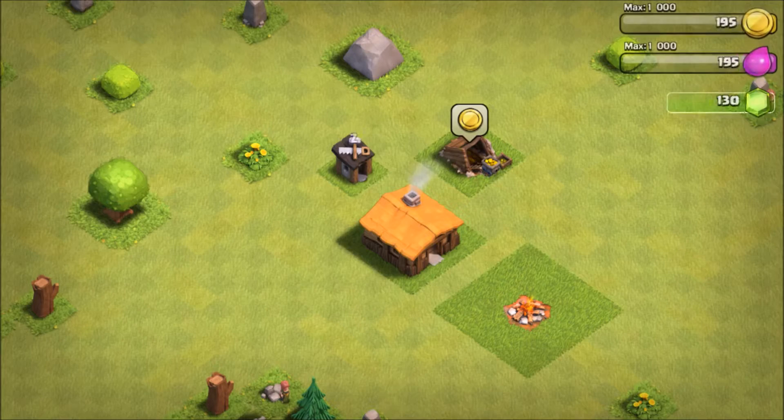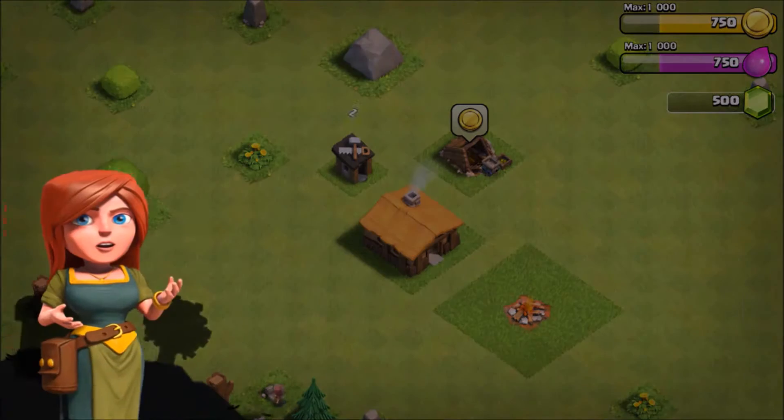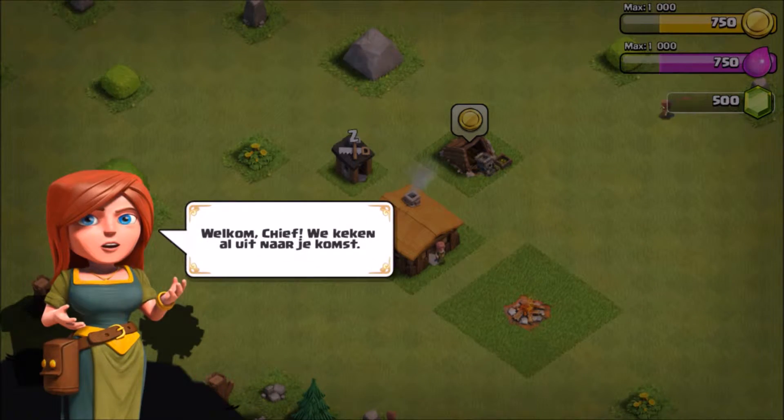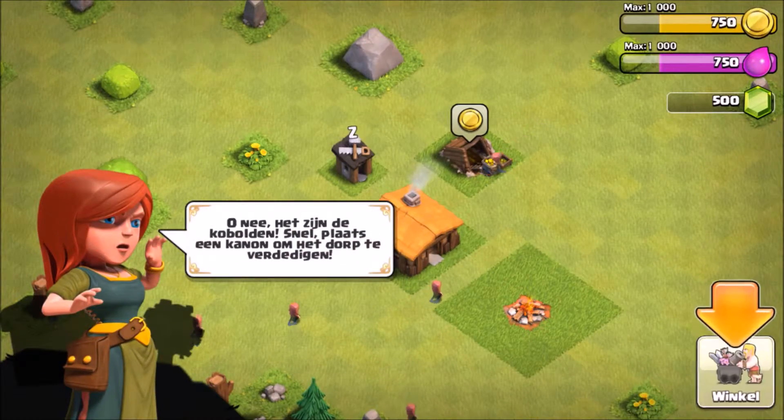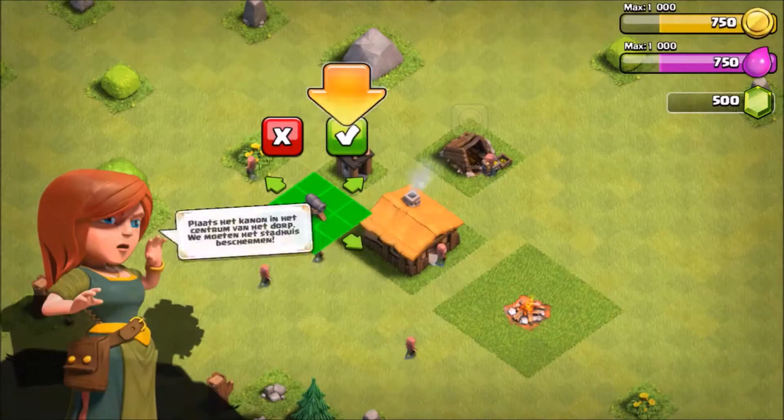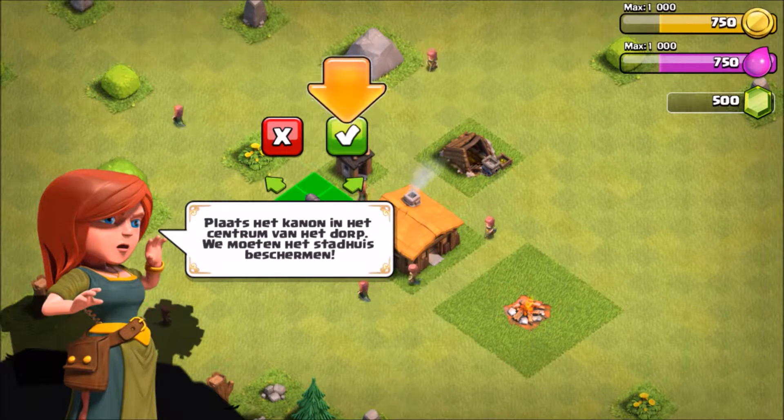Hello guys, we're here with Clash Time and we're gonna do the tutorial today, we're gonna start right away. We're gonna put the cannon on the right top side because green monsters will attack us from there.